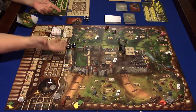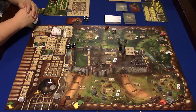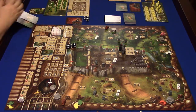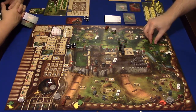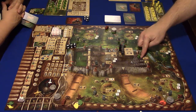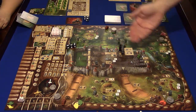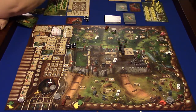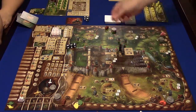When you fail a robbery, you place your meeple in level one jail and pay one possession to the sheriff's stash. If you don't have a possession to pay, you go to level two jail. There are four levels: level one, two, three, and the hangman area — the gallows. The possession goes to the sheriff's stash, and the guard stays where it is.